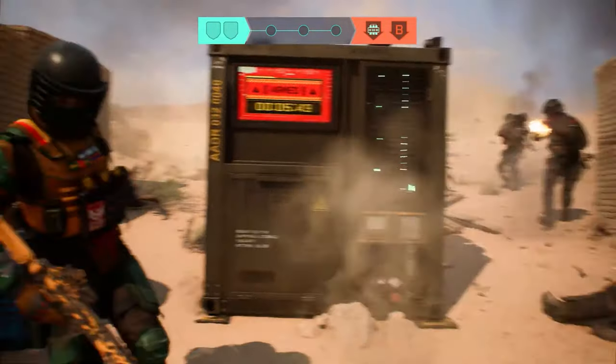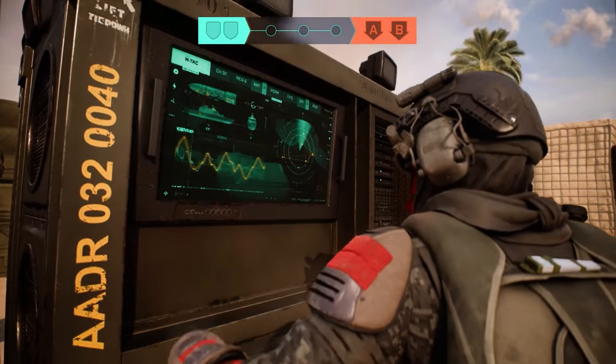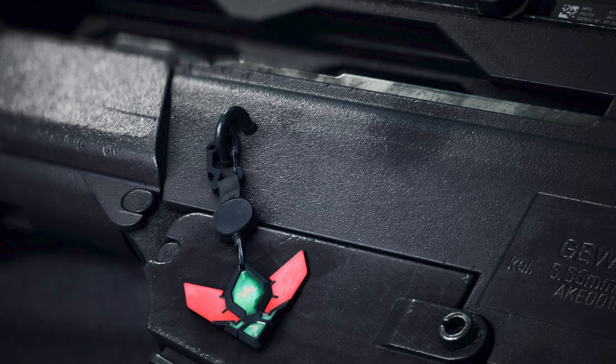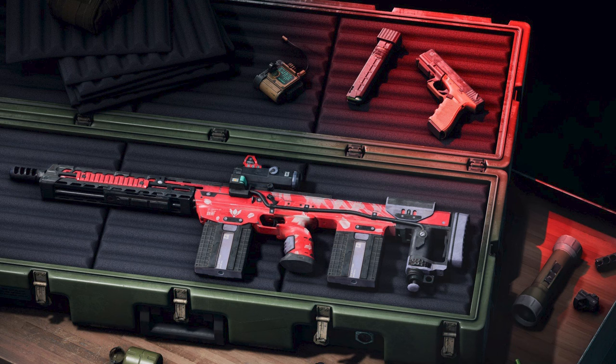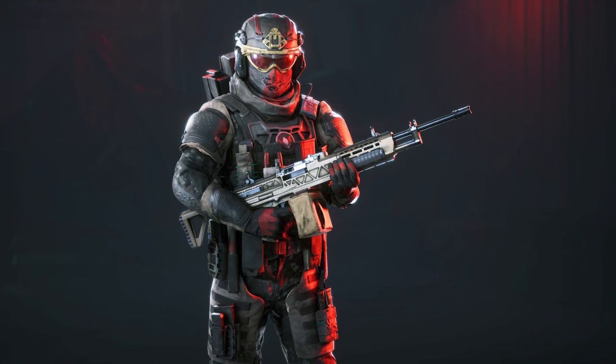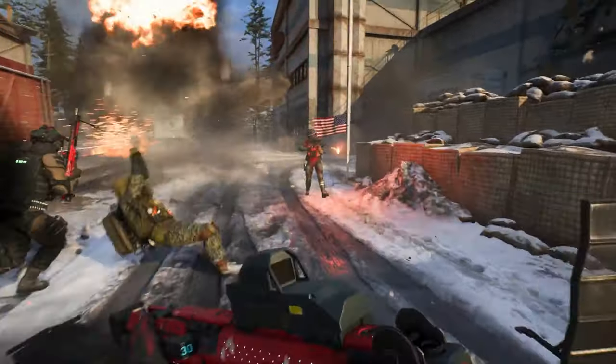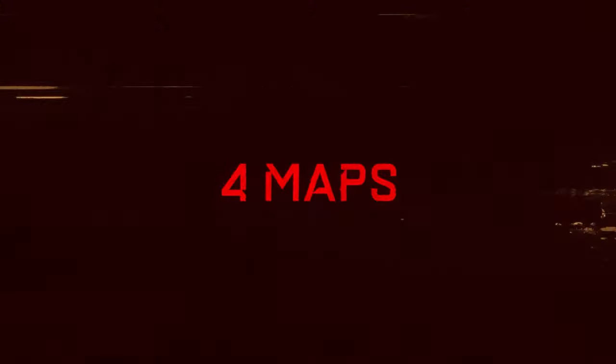There will be some earnable rewards: the Fractures player card tag, the Blood Lotus weapon charm, the Skull Curator DXR-1 weapon skin, and the Crimson Oath Boris specialist outfit. Those are the rewards, and the event is going to be live from April 16th to the end of April, followed by the Stadium map release.